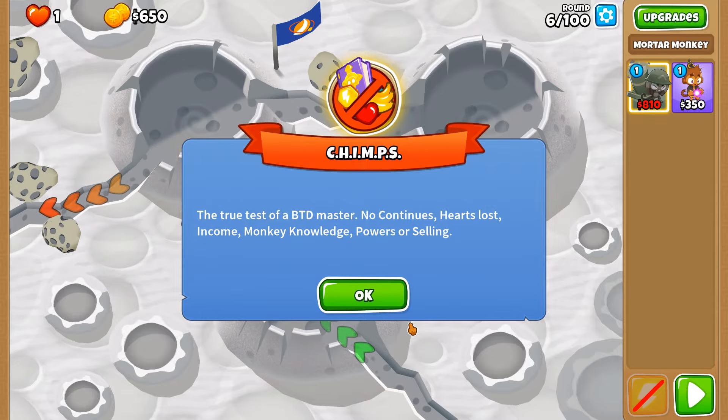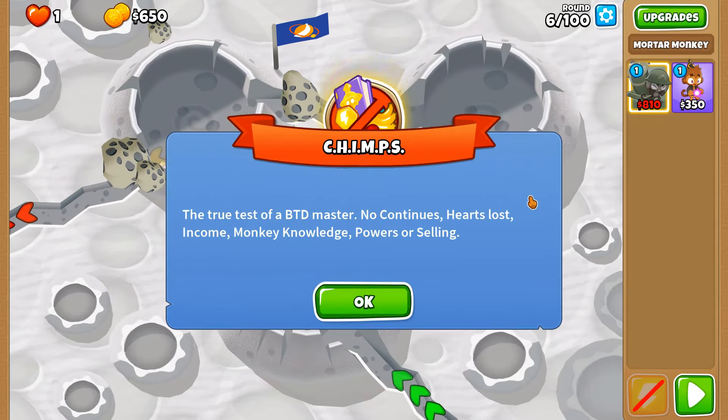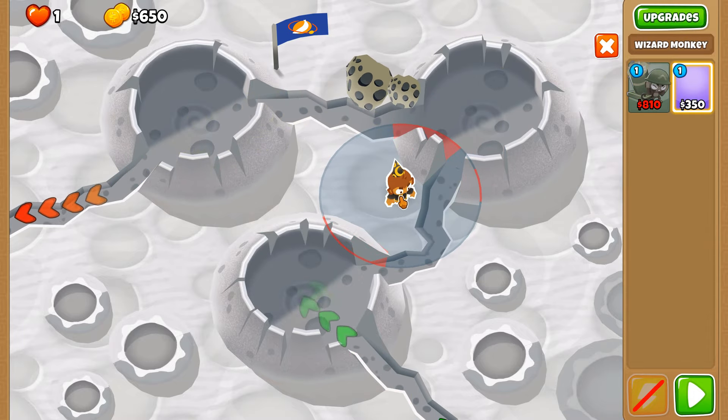2TC is an achievement on Balloon's Tower Defense 6 where you need to complete an entire Chimp's game with just two towers. Today we're going to be doing this with the Ark of Mage and the Ballooncineration — a rather favourite on the channel, the Ballooncineration.